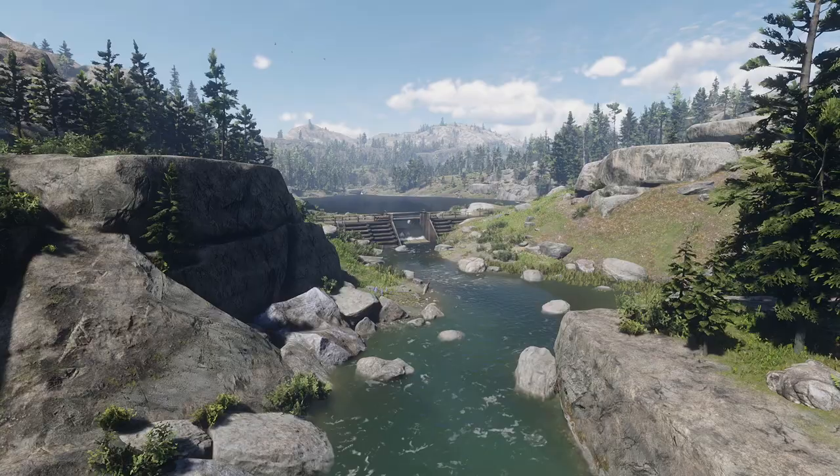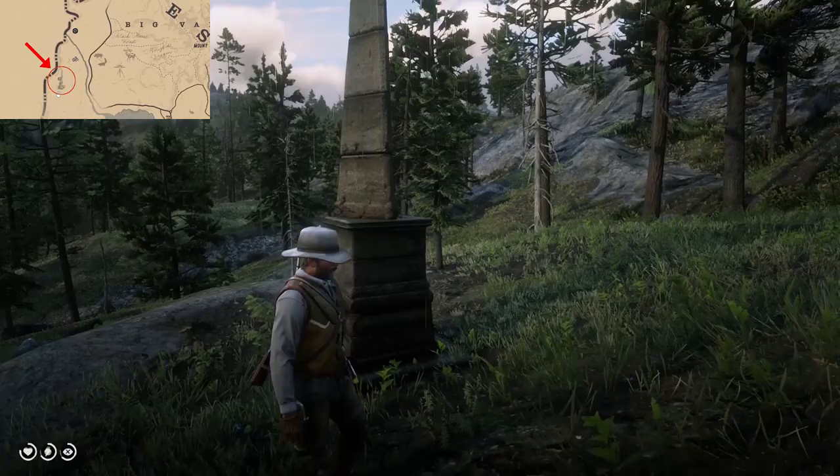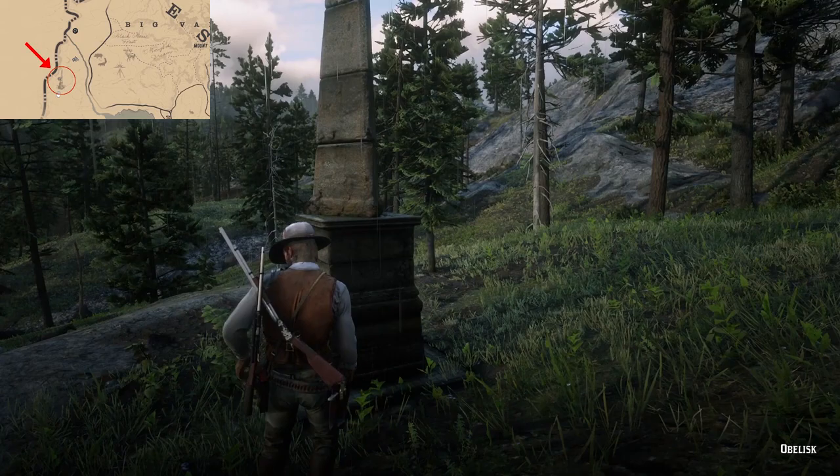First things first, you need to make your way south of Strawberry to the Oanchila Lake area. From here, cross to the other side of the lake and head up north towards the trapper location in Big Valley. You should see an obelisk which Arthur can interact with and mark in his journal.